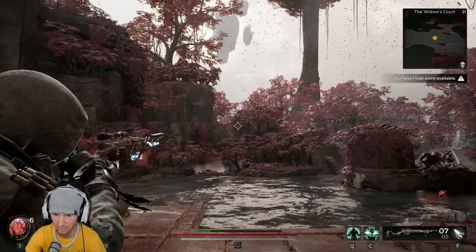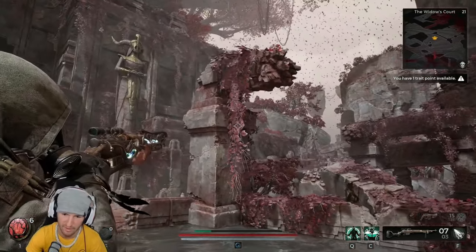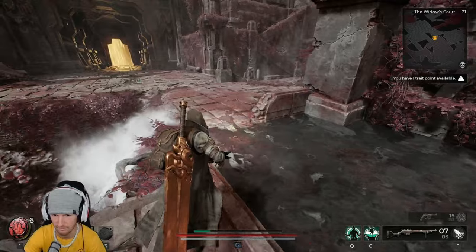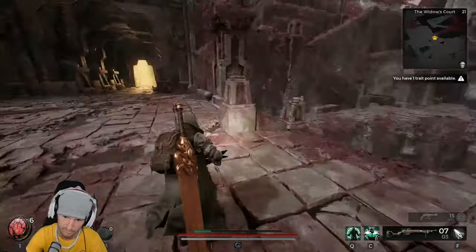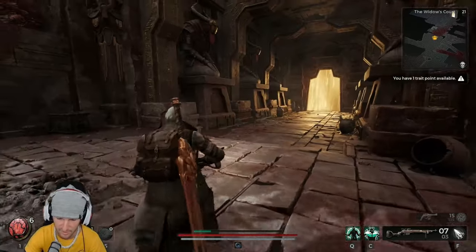There are creatures and stuff to kill way out that way. There's a secret over there that I have another video for — it's with the Red Doe Sigil, where you walk up into the statue room.